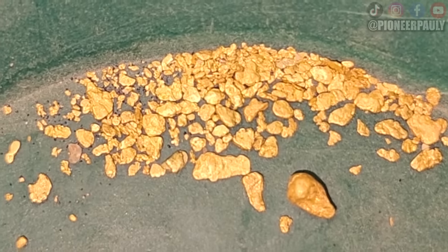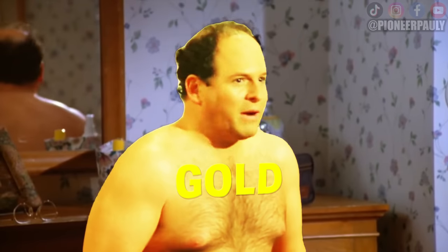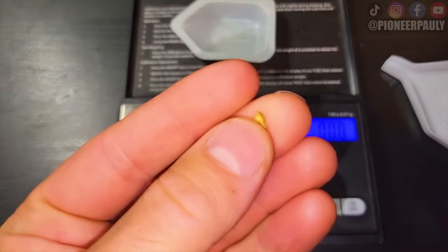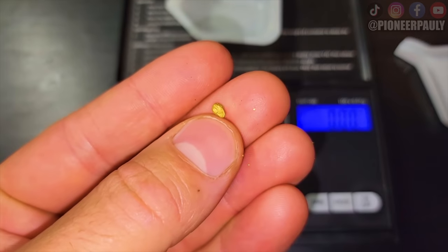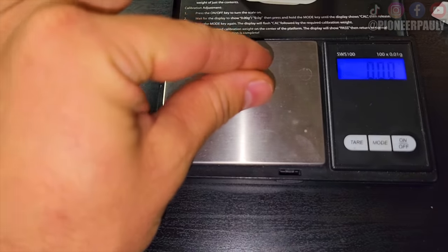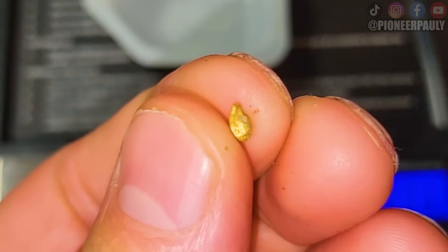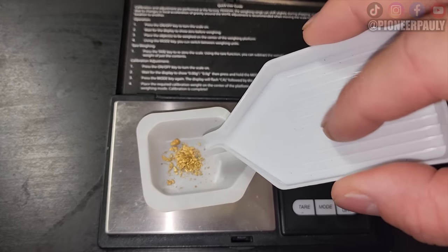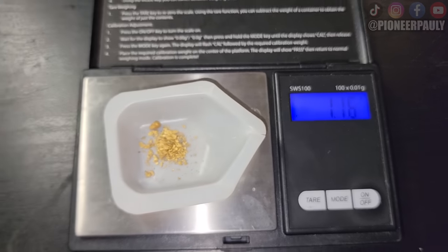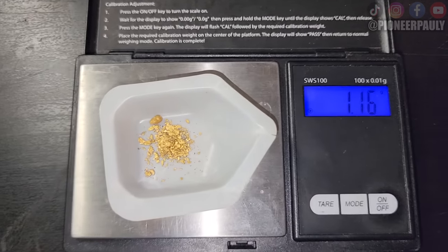There's a rogue nugget. So there's all the gold, all nice and dry, warm, and cozy. Gold always looks like it shrinks when you get home — probably because of the water. I'm going to weigh this big monster nugget first. I'm going to guess 10 ounces. Probably not — 0.23 grams. Not a bad picker. So what did we get? Highbanking for 10 hours — was it worth it? Yes. 1.16 grams. That's about 60 to 70 bucks for 10 hours. Worth it.